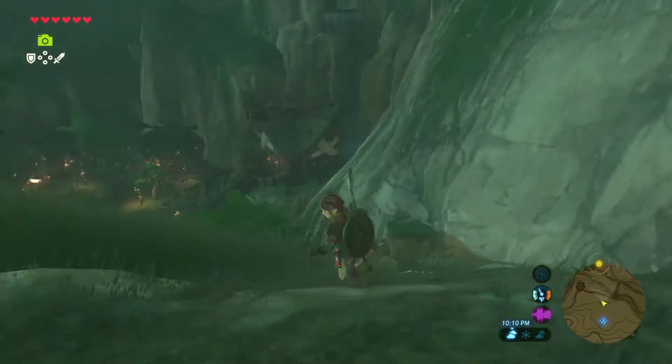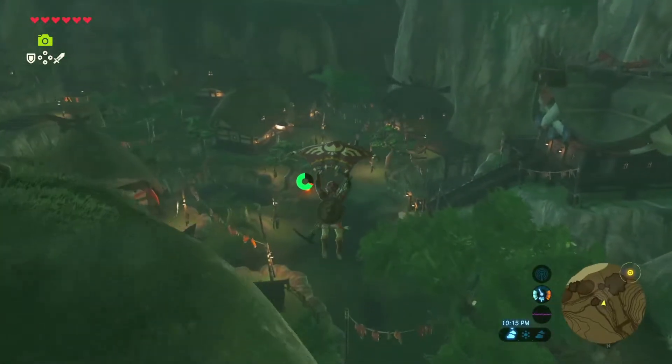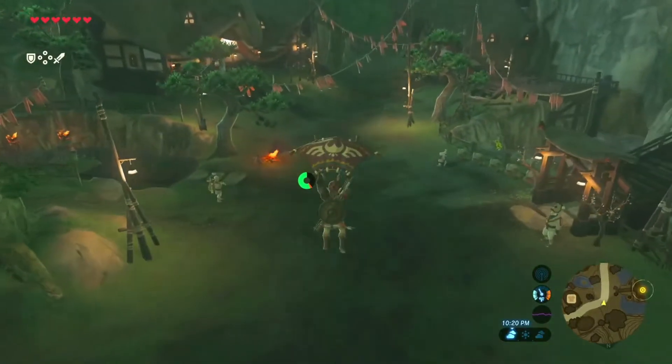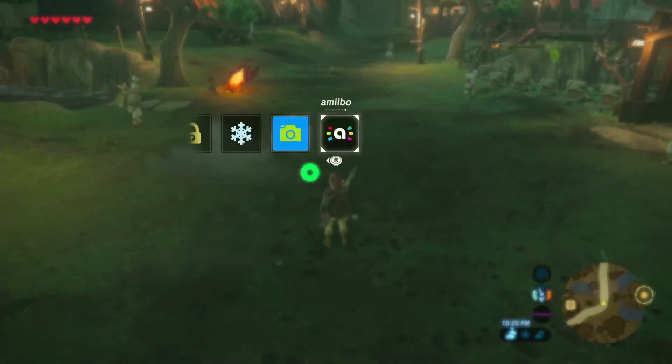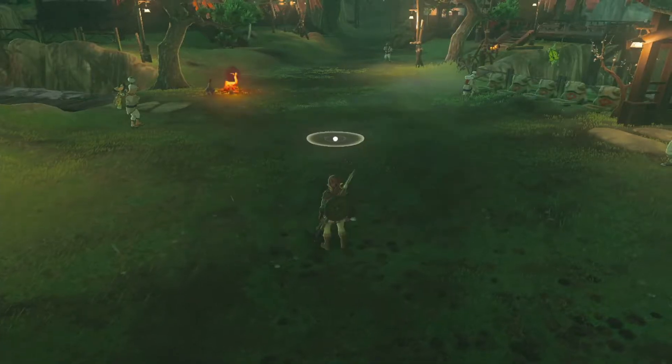The Amiibo Rune lets you use any of your figurines to get items. If you use a Zelda Amiibo, you can get Zelda-related items. But you have to use the physical Amiibo — you have to touch the infrastructure of the thing, like Bowser's Fury was.